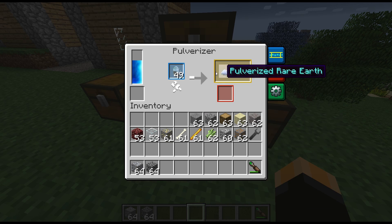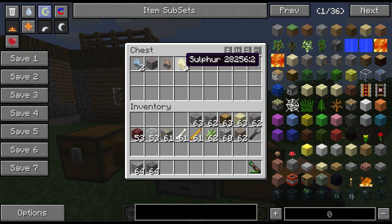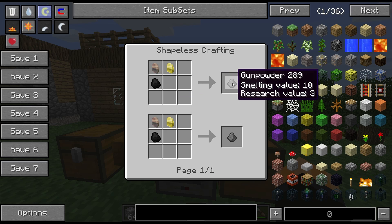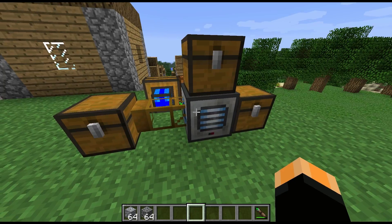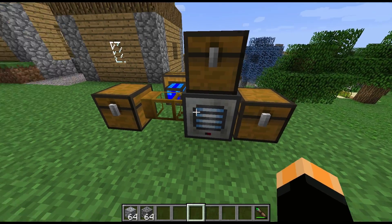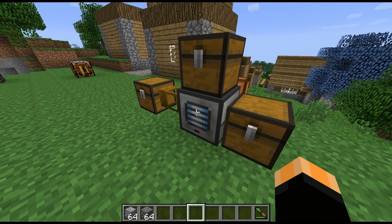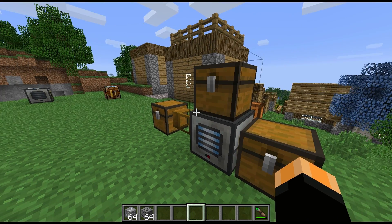I don't really want to spoil too much for myself, but if you do want to know what these things are used for - there's also a way of making gunpowder with some of these secondary outputs. So it's a really handy machine, kind of gives you some of the options that you have in Industrial Craft without having to use Industrial Craft. So there you have it.